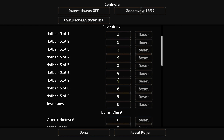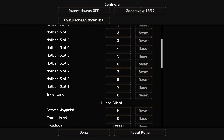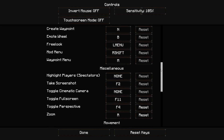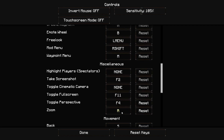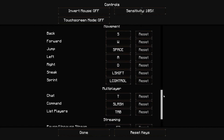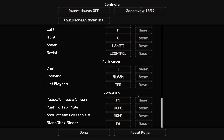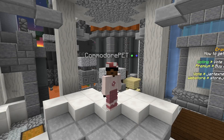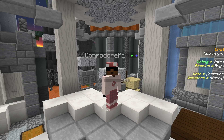For the hotbar I use one through nine — I can reach all the keys fine. Inventory is E, the basic stuff. My zoom for OptiFine is R, and toggle perspective is F4 instead of F5. Sprint is left control, which is default. My settings are pretty standard overall — nothing extreme with arrow keys or unusual bindings.